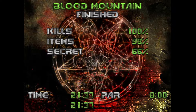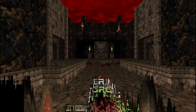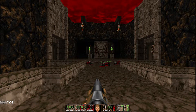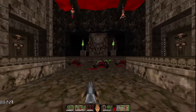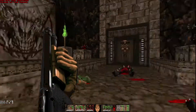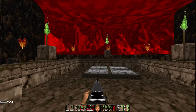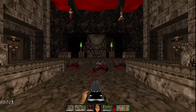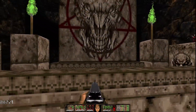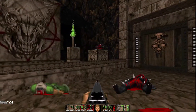100% kills again. Looks like that's considerably easier than getting all the secrets, so maybe I'll just go for monsters. Ritual Grounds. It looks like something was going on in the courtyard there. I think this megawad is split into episodes, so I'm guessing they won't all technically look like this.